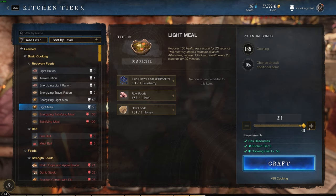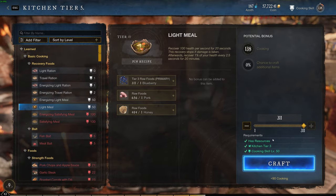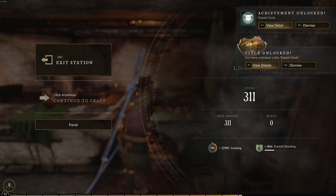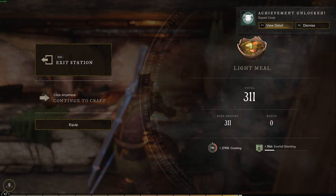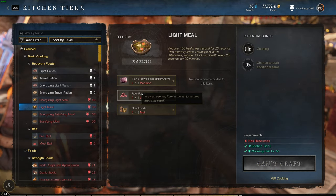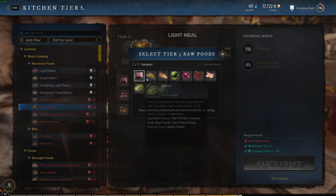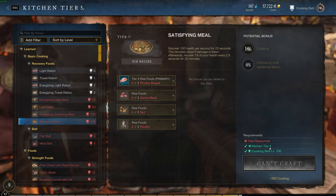I'm going to create 311 light meals right now, and you can see exactly how much I go up — we're at 138. We've just gone from 138 to 146, so we've gone up eight points. That's 27,990 XP from cooking, from creating light meals. It took me a lot less time to get the ingredients for the light meal than it would to create a satisfying meal, where I have very limited options compared to light meals where I can get berries extremely fast.